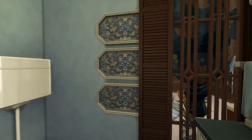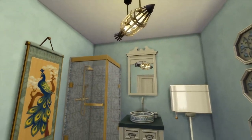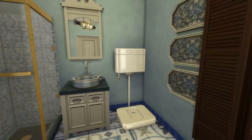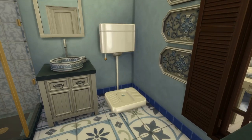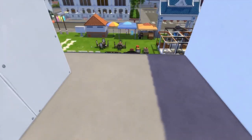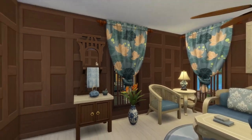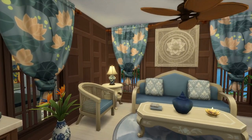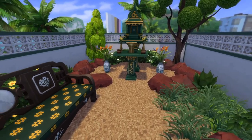Some of the pre-designed rooms can be a bit questionable, but I really like these ones. Over here we have a bathroom with a traditional squat toilet — that window isn't supposed to be there, that's from another room. I think this is quite a beautiful bathroom and it's good to see some representation. I've always used a western-style toilet but I have seen squat toilets in real life, and I think it's really good to represent different cultures.